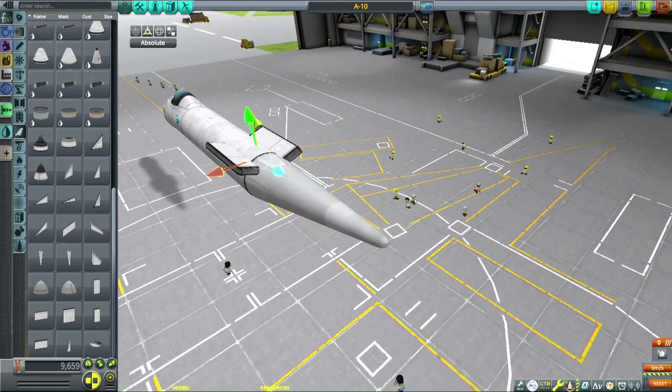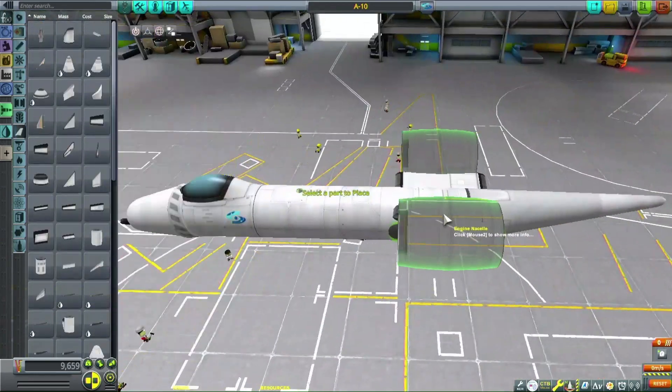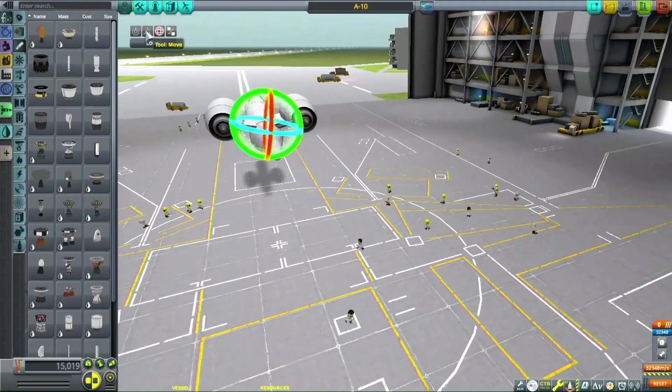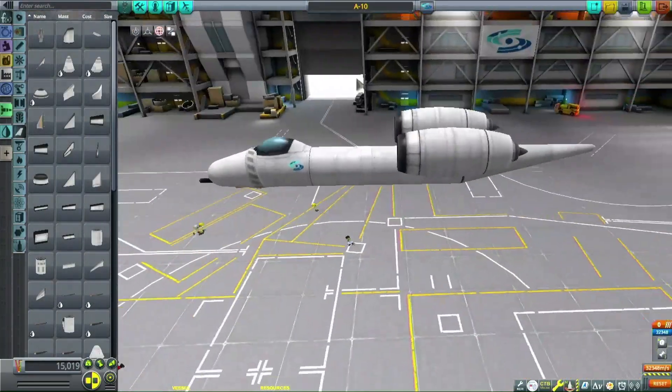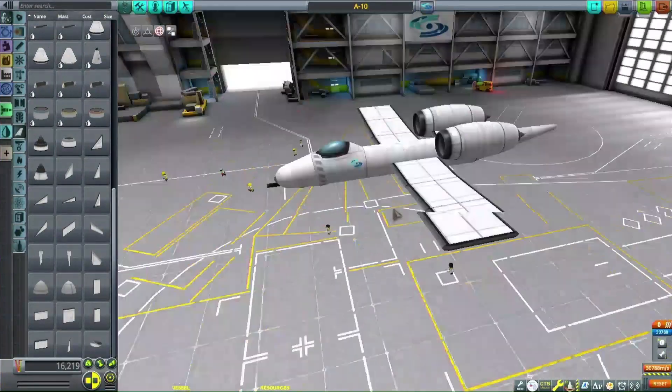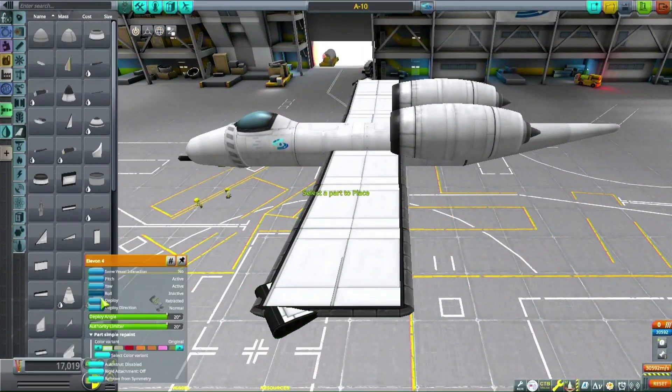Basically I'm just holding them up with two wings and using engine nacelles, then some intakes. I think that looks pretty close to the actual engines on the A-10, which is pretty surprising.